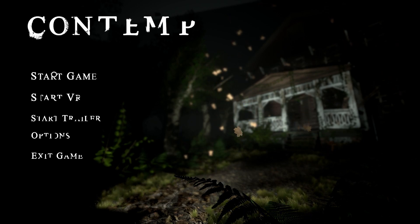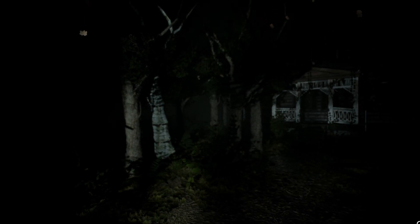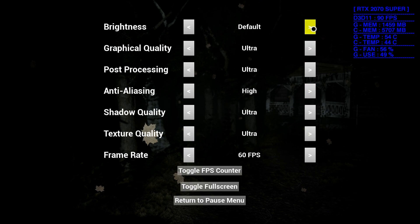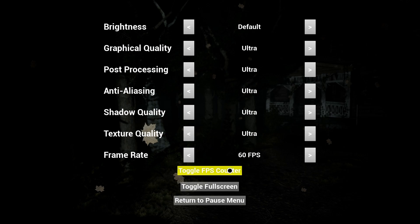Let's go ahead and start it. I'm going to bring up my readings again. Now if you press Escape you have video and keybinds that you can go into and get a whole slew of options. I'm just going to leave this at default ultra — make sure everything's on ultra. The frame rate should be at 60. You can back it down to 30 or bump it back up to 60. You can toggle on an fps counter if you want — I've got my own.